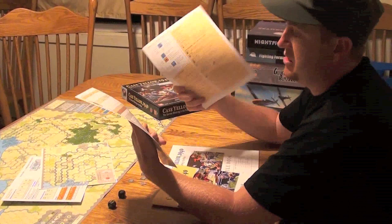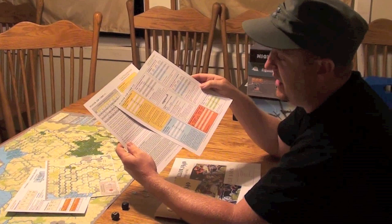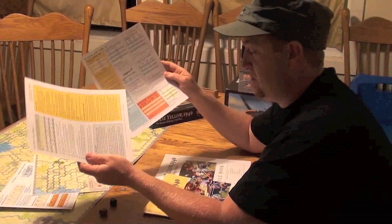You've got player aids — two main player aids, and these are cardboard. Your terrain effects, your combat results table (CRT) like most war games, you've got the odds table and airborne landings. And since this is a Ted Racier game, there's lots of little fiddly things that you're going to have to try to remember as you're playing.